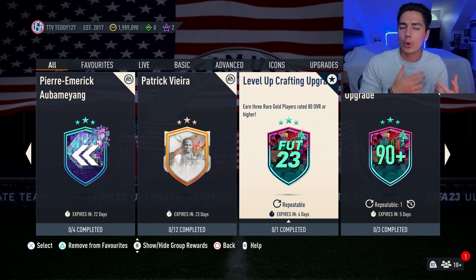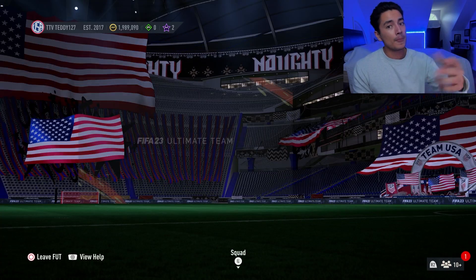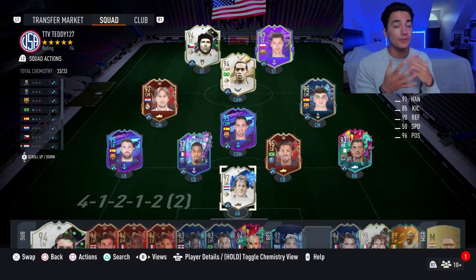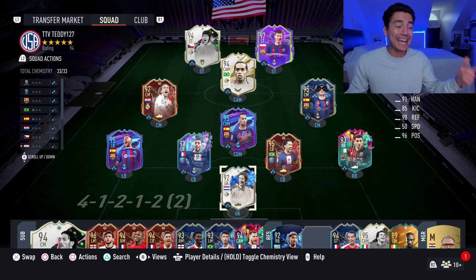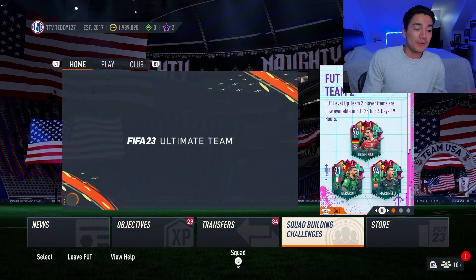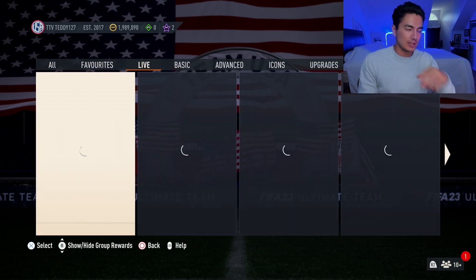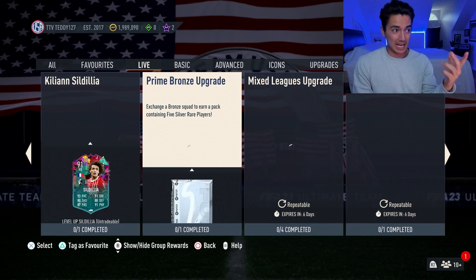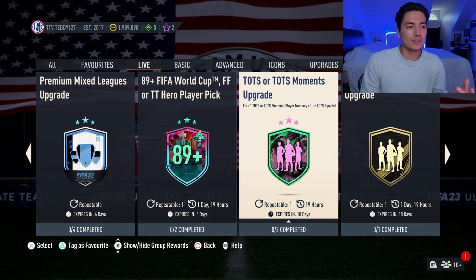Maybe Wednesday or Thursday we'll start getting leaks for FUT Birthday. If you guys have teams that are tradable, be careful — with FUT Birthday the market usually tends to go down a lot. And if you have Team of the Season cards, they're just going to keep going down in price every single day because of the Team of the Season SBC that refreshes every single day.